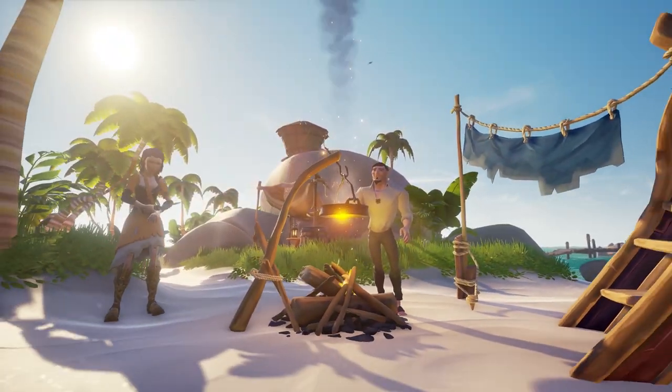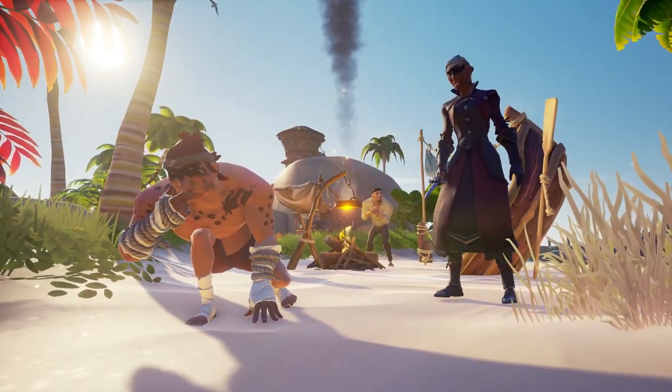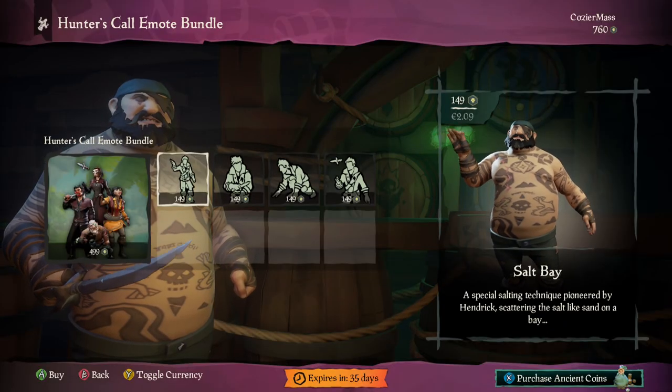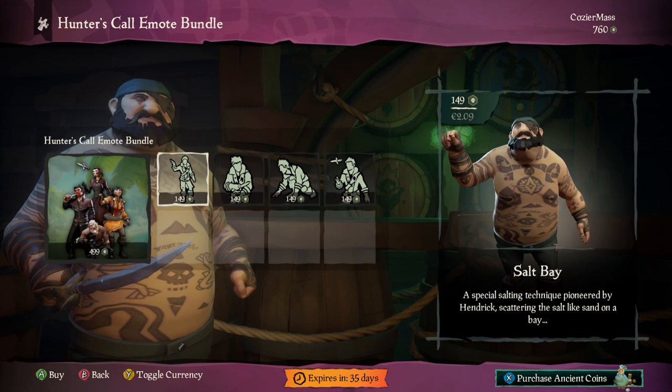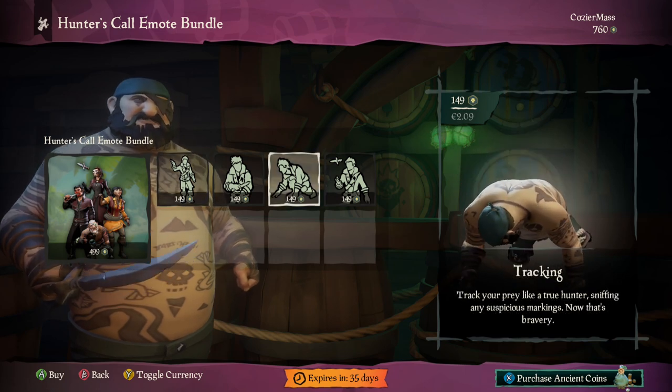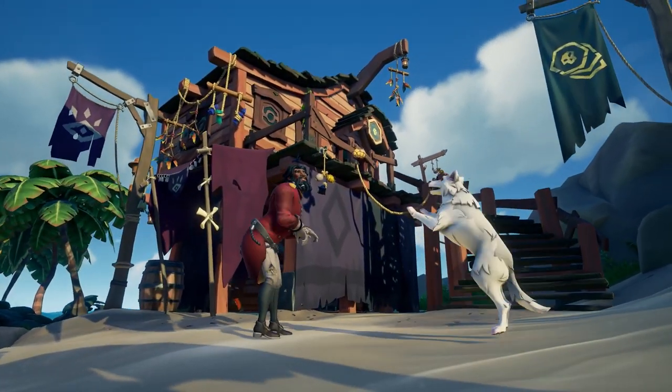We also have a new Hunter Skull emote bundle. The two emotes with a dagger look pretty cool. There's also a salt-sprinkling emote which I'm sure will be used in many PvP situations, and a tracking emote as well. The free emote this month is a dog dance emote, so be sure to pick that one up.